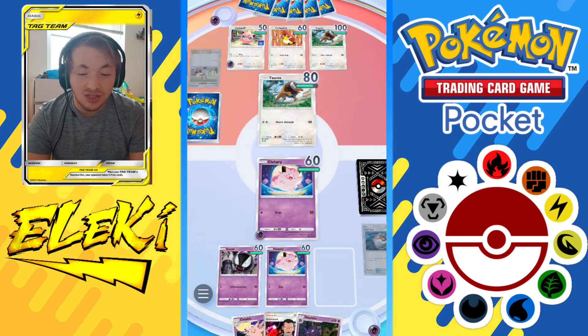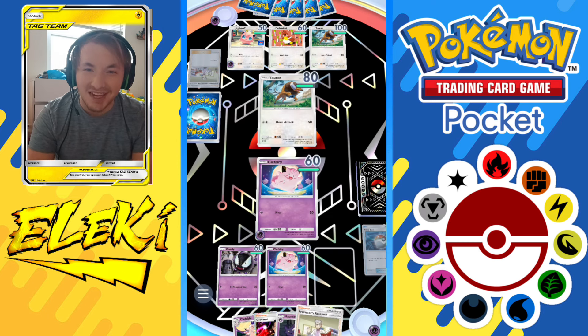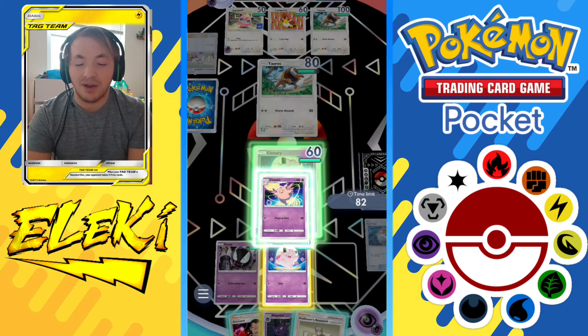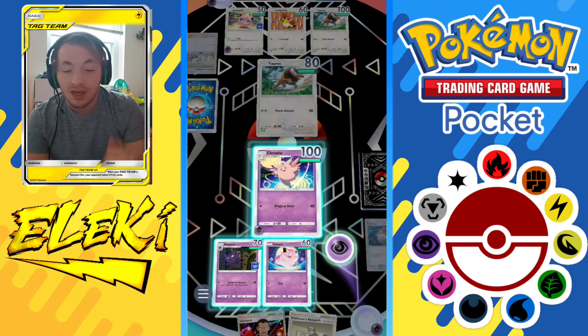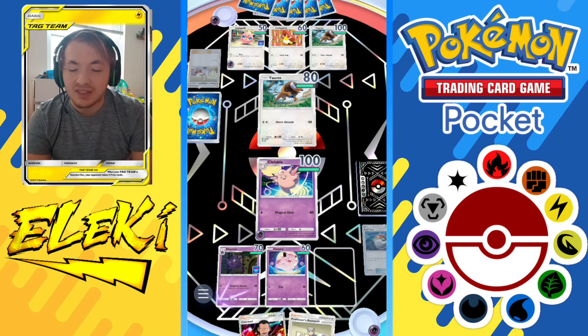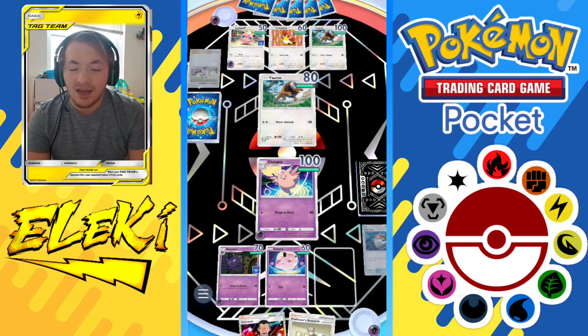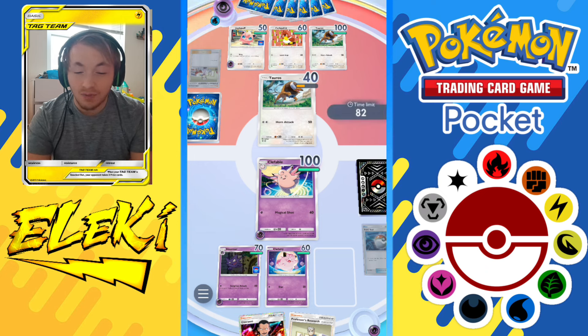He's building up a Jigglypuff in the background - and this isn't any normal Jigglypuff, it's the Sing one. I'm going against a Sing Jigglypuff deck. Clefable is out and moving. We put energy on the Haunter and Magical Shot it - we have one more shot before it goes down unless he Potions it.